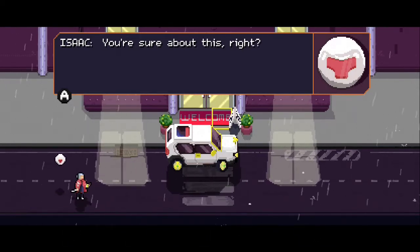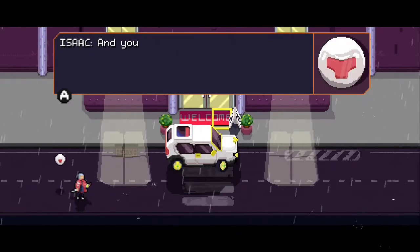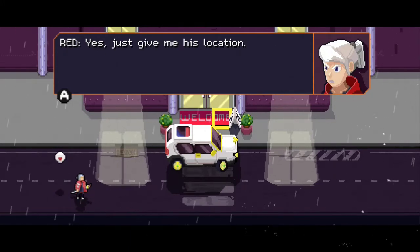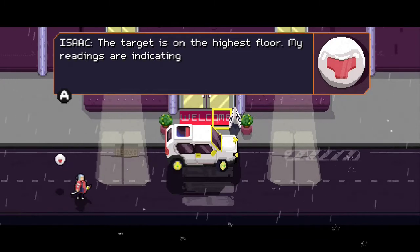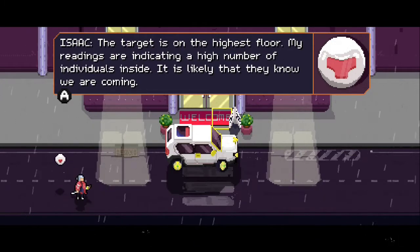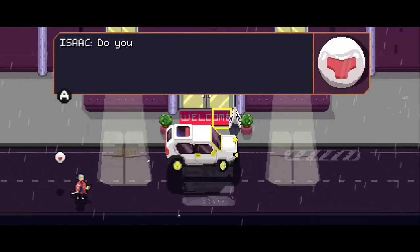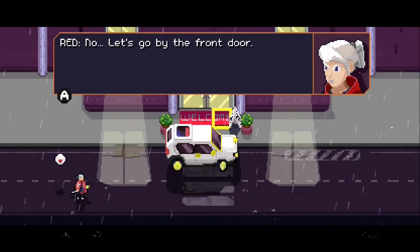Isaac, you're sure about this? Right, this is just the beginning, Isaac. And you know the consequences. Yes, just give me his location. The target is on the highest floor. My readings are indicating a high number of individuals inside — it is likely that they know we are coming. Perfect. Do you want a shortcut? No. Let's go by the front door.